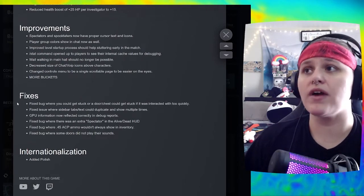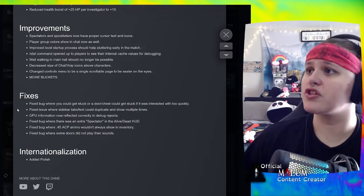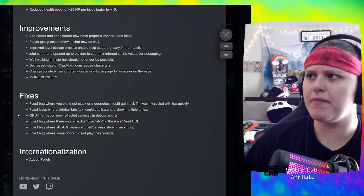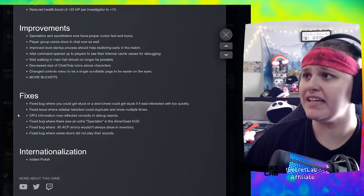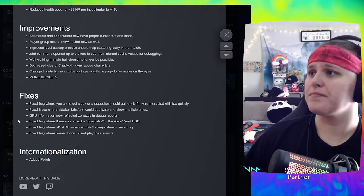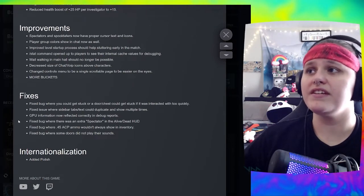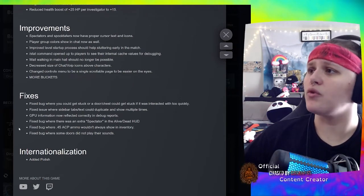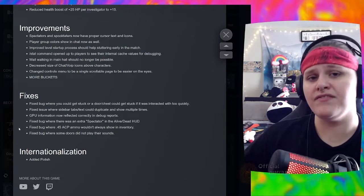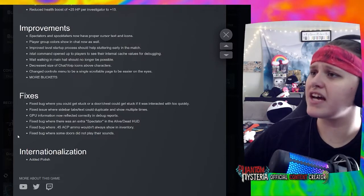Fixed issue where sidebar tabs or text could duplicate and show multiple times. GPU information now reflected correctly in debug reports. Fixed bug where there was an extra spectator in the alive/dead pool. Fixed bug where 0.45 ACP ammo wouldn't always show in inventory. Fixed bug where some doors did not play their sounds.